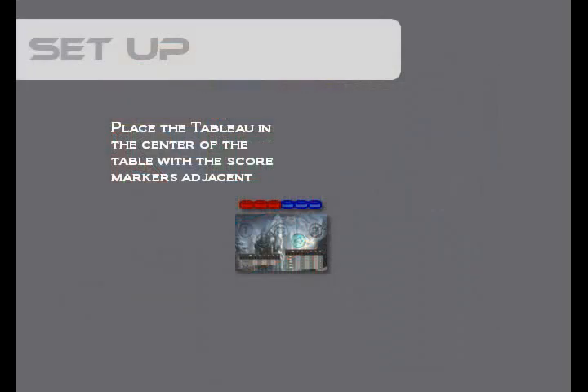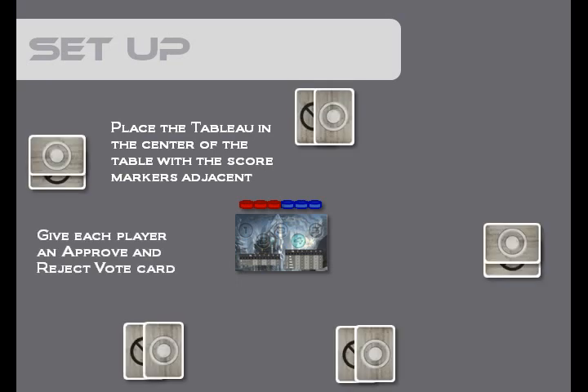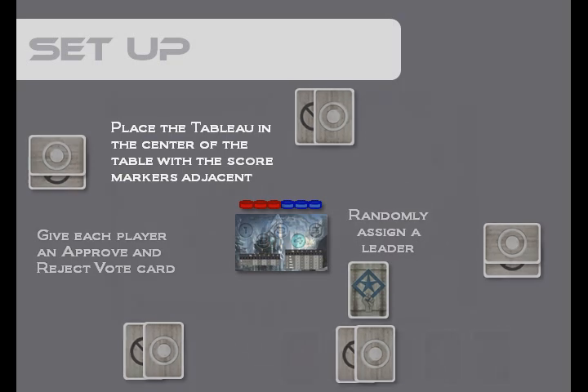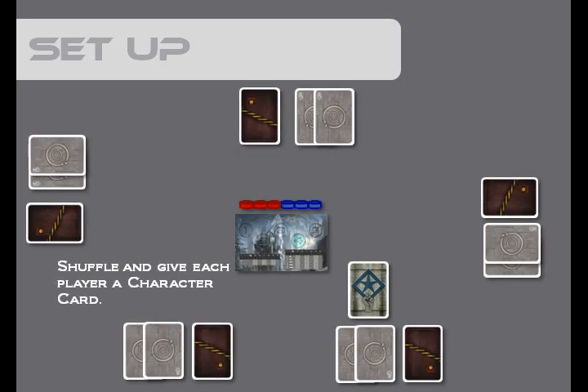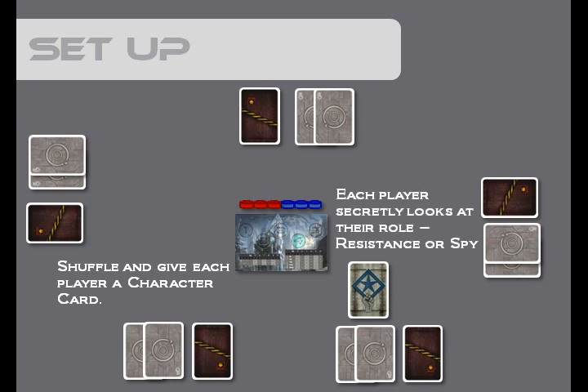Now we'll go on to the setup of the game. The first thing we'll do is place the tableau in the middle of the table with the score markers adjacent to the tableau. Then we'll give each player an approve and reject vote card. They'll keep these cards throughout the remainder of the game. We'll randomly assign a leader, and then we'll look at the tableau to determine the number of resistance members and spies. In this example, we're going to have five players, which as you can see is three resistance and two spies. We'll shuffle and give each player a character card. Each player secretly looks at their role as either a resistance operative or a spy.